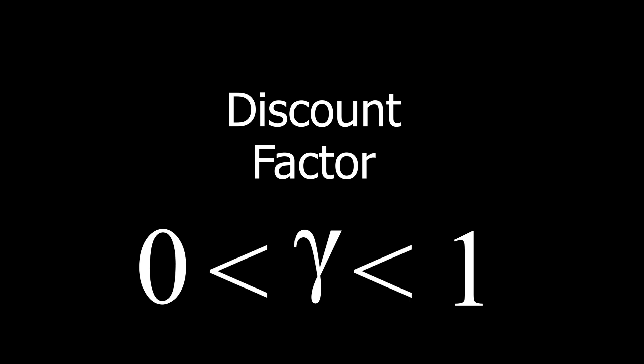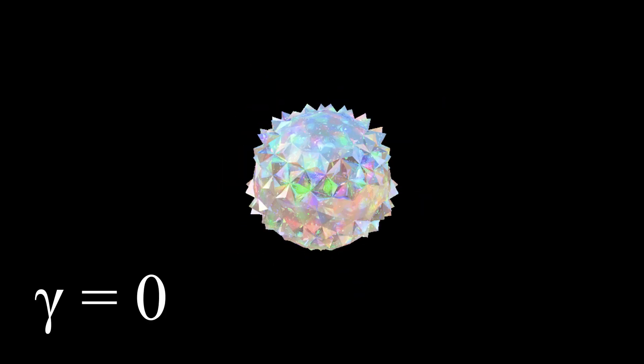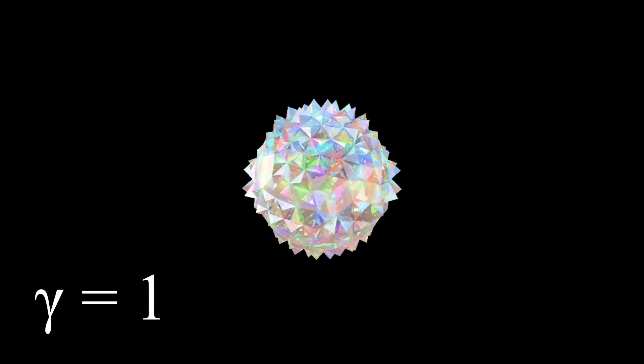To handle continuous tasks, we use a discount factor γ (gamma) between 0 and 1, which determines importance given to immediate vs. future rewards and avoids infinity. γ=0 gives importance only to immediate reward; γ=1 gives full importance to future rewards (which can diverge). Finite-horizon undiscounted return: R(τ) = Σ r_t over a fixed window. Infinite-horizon discounted return: R(τ) = Σ γ^t · r_t, where γ ∈ [0,1).